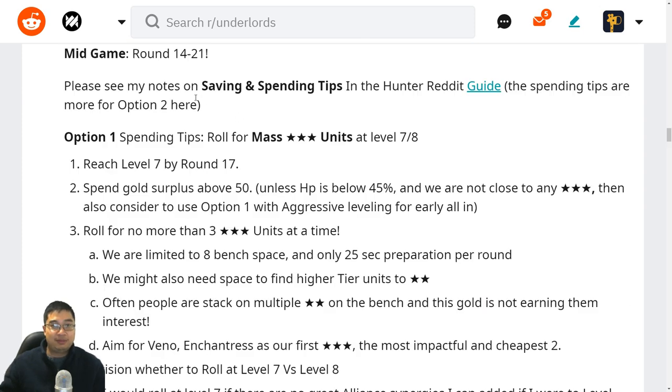Let's look at the mid game. Mid game starts at round 13 or 14 for me and goes up to rounds 21 to 25. For those who haven't seen the savings and spending tips in the Hunter's Guide, definitely have a quick look — that's the major focus explaining option two, which is the save aggressively and spend aggressively strategy.